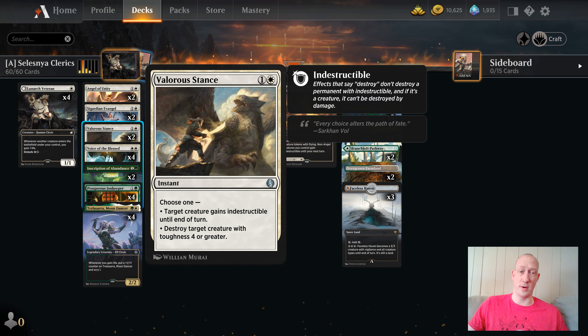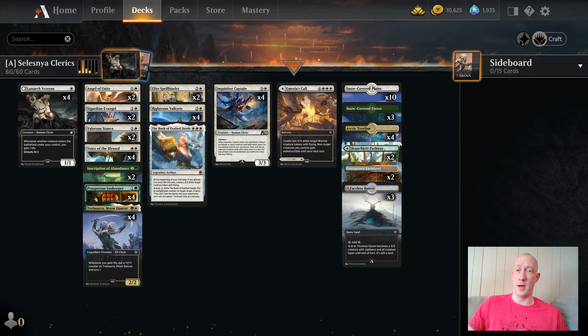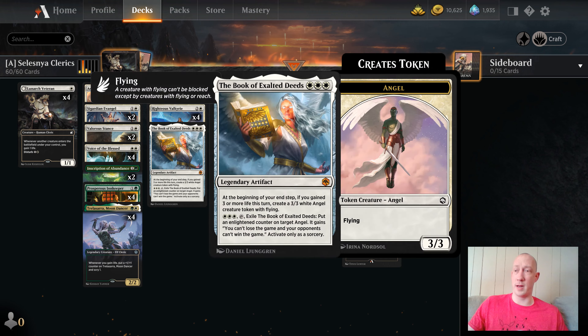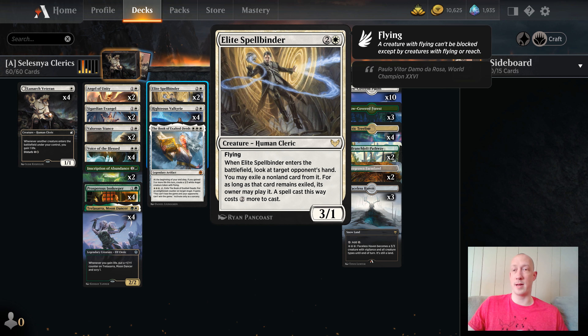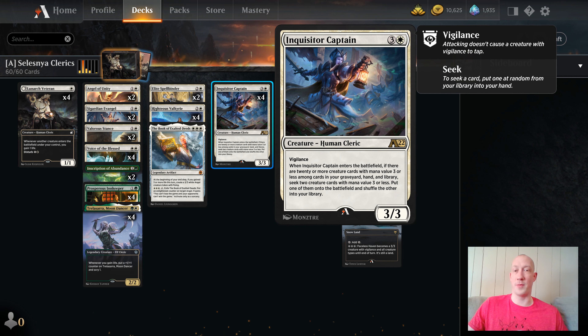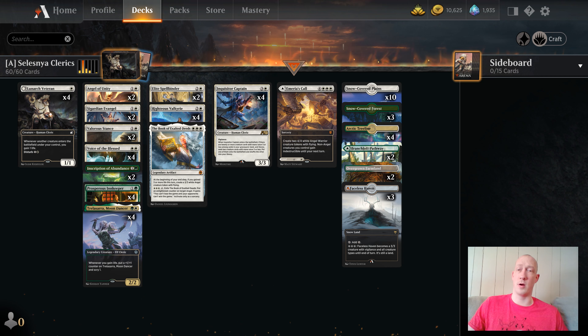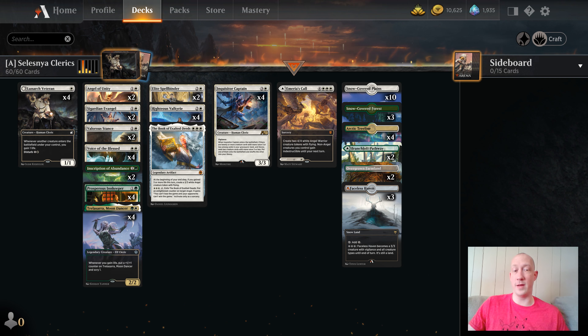Overall, just a very solid deck. If I would play this in best of three — which I might do — for the sideboard I could play a little bit more removal like Valorous Stance. I can get some Snakeskins in there just to help out against control decks, a couple more Elite Spellbinders. The Apparition is not a bad inclusion, especially because you can hit it off an Inquisitor Captain, or maybe even a Brutal Cathar. I know those are not Clerics, but they can be really solid inclusions in a sideboard against creature matchups.